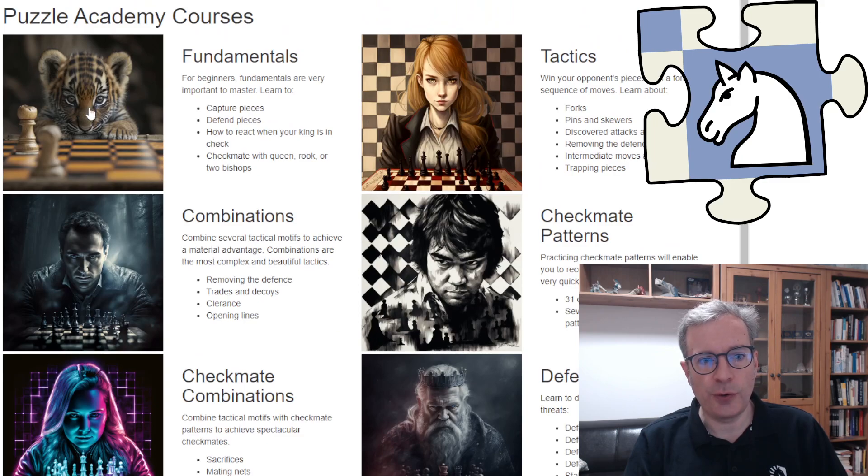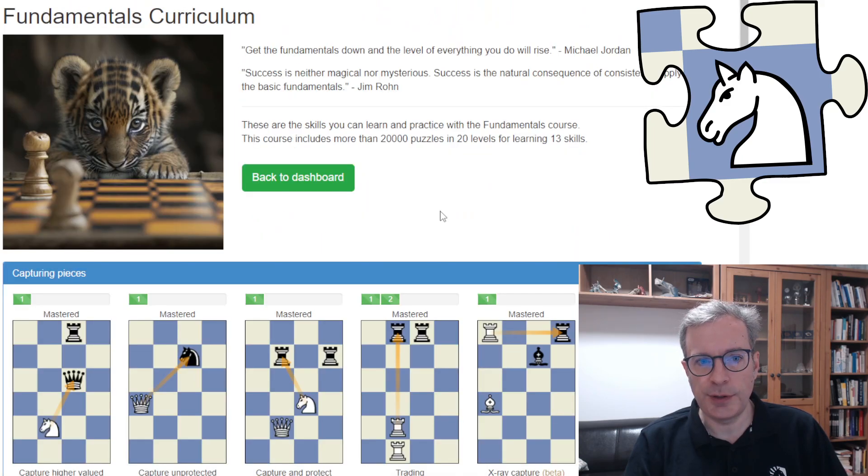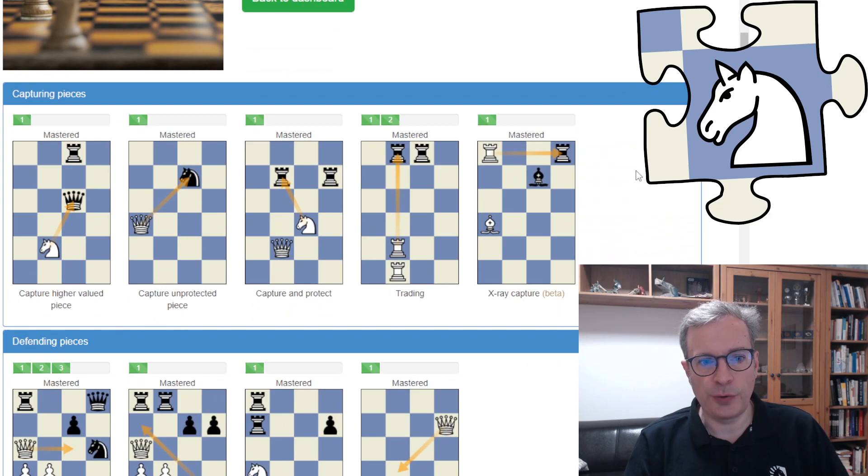If you click on the course, you will see the detailed curriculum for the selected course. Here at the top you see that the Fundamentals course includes more than 20,000 puzzles and 20 levels for learning 13 skills. And if you scroll down, you can see all the skills that you can learn.